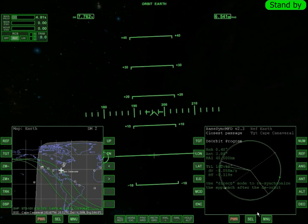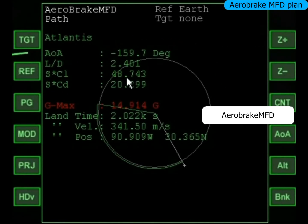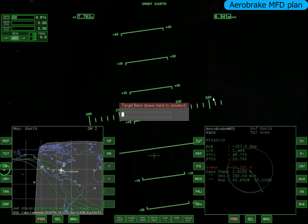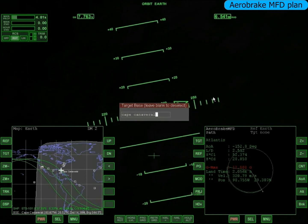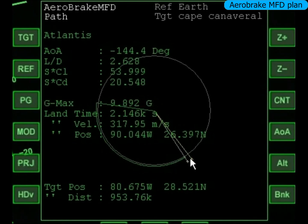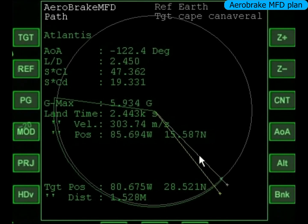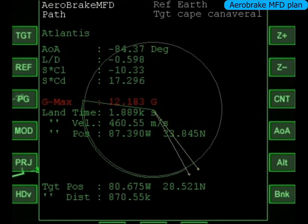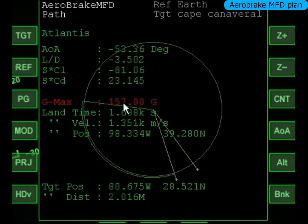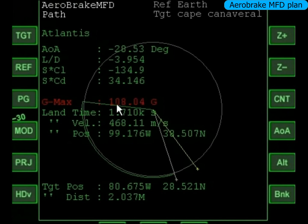Vamos mudar pro MFD de Aerobreak — também não vem no Orbiter. Apertei TGT, Cabo Canaveral, igualzinho aos outros. A linha amarela é onde eu quero ir, a linha cinza é onde eu vou cair. Diferente de todos os outros MFDs, dependendo do ângulo da nave o meu ponto de queda muda, porque ele tá calculando a aerodinâmica e a força G pra mim. Se passar de 10G, teoricamente todo mundo na nave morre — eu já vi 4G desmaiar um cara. Mas hoje a gente vai ignorar isso.